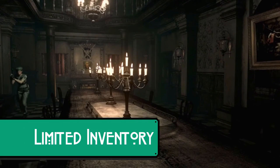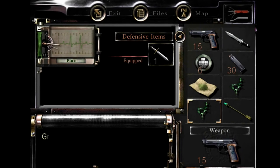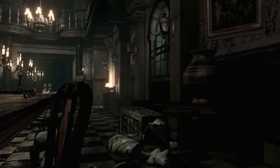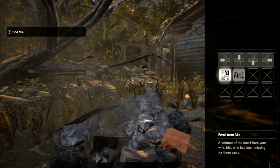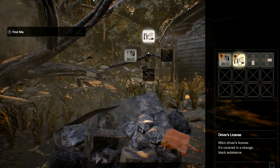At the core of every Resident Evil game, it is all about survival, not shoot-'em-up. Players are accustomed to being dropped into dire situations and tested on their ability to survive. Having forced limited inventory space meant that the player had to be smart about what they carried at all times. Sadly, Resident Evil got away from this in the later titles, especially Resident Evil 6, where it seemed like there was no limitation to what a character could carry. Seeing limited inventory space come back in Resident Evil 7 was very welcome, as it forced players to play smart again.